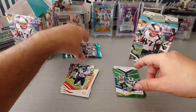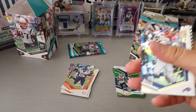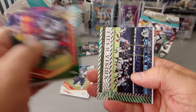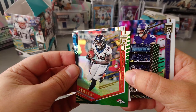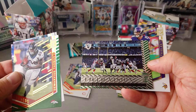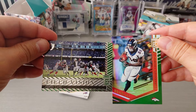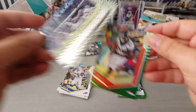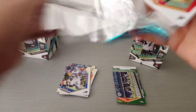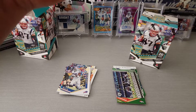Here we go — the inserts. This one looks a bit thicker, so maybe we'll have a mem in here. LeSean McCoy — Shady. Leonard Fournette. We got a green of Demaryius Thomas. Very nice, and a green field vision — Derek Carr for the Raiders, and Adam Thielen, wide receiver for the Vikings. Two more greens. So we should have a green in here because it said seven green parallels. We'll find out and see what hit we also got in here.